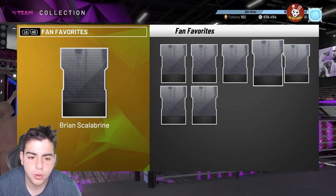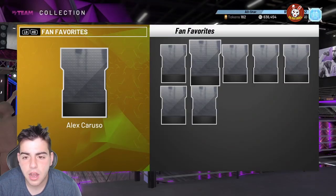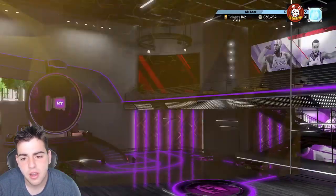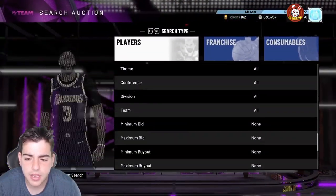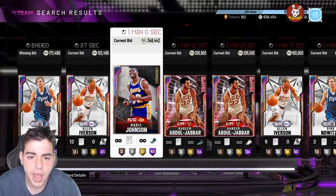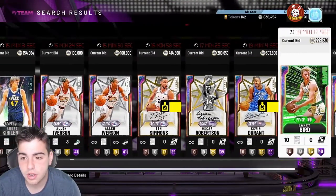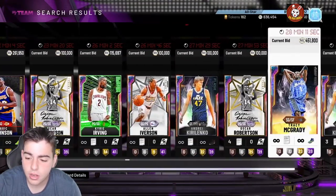The cards are: Bobo, Alex Caruso, Taco Fall (opals), Scalabrine, new Ball, pink diamonds, diamond Marianovic, and Icing Monger. I don't really like this content — Fan Favorites isn't really my thing. We're going to see a crazy market crash; it already crashed hard. Stay tuned for an even bigger crash. Do not sell anything — I didn't sell a thing.